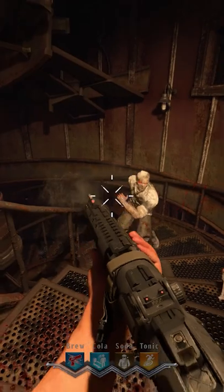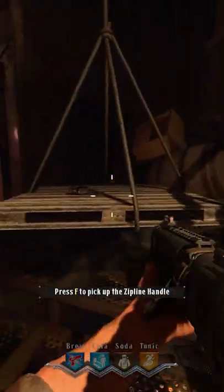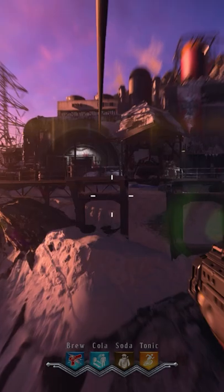After both ziplines are turned into their correct positions, make your way to the top of the lighthouse. Popla will drop you a zipline handle that will grant you access to the facility at the top of the mountain.